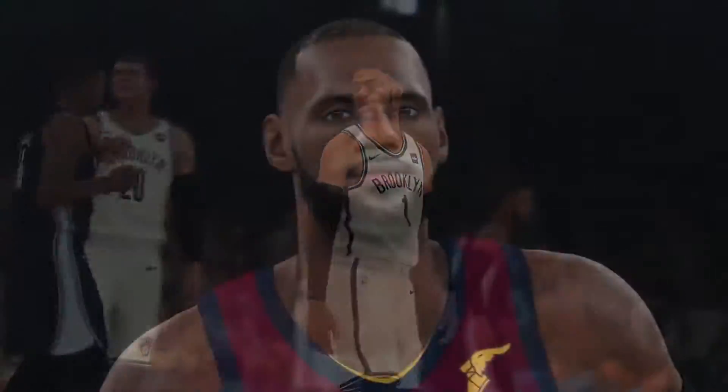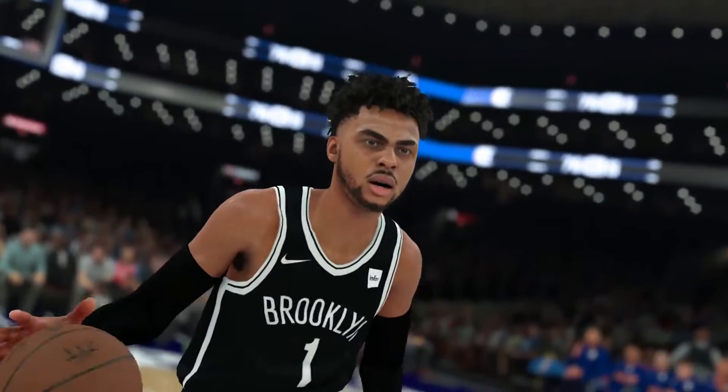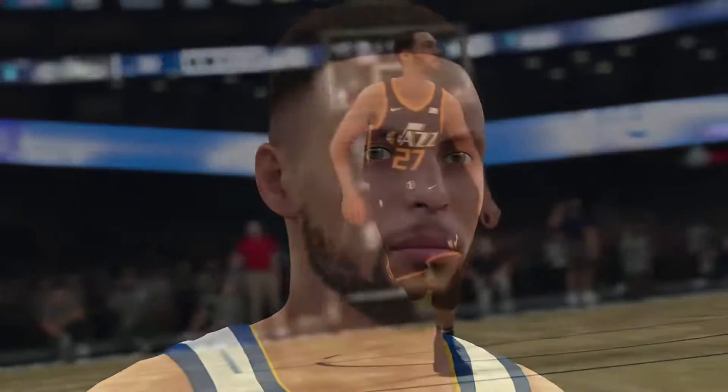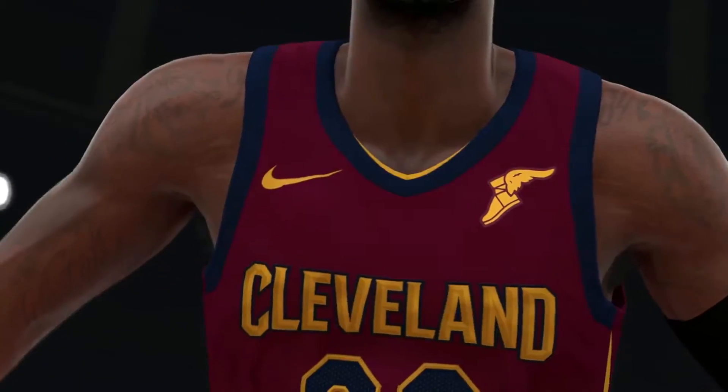Hey guys, my name is Joel Frisch. I'm the NBA 2K18 Art Director. We put thousands of hours working on NBA 2K18 to make it the best-looking NBA game possible. The thing we're most excited about is the improved player accuracy. We spent a ton of time this year making every player look and feel like their real-life counterpart, down to the smallest details. We completely redesigned the entire body system to accurately match the physique of every player in the league.